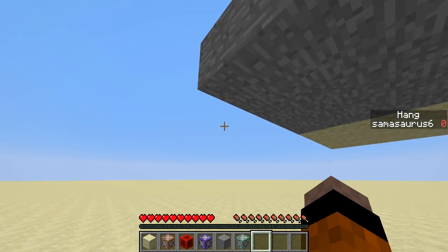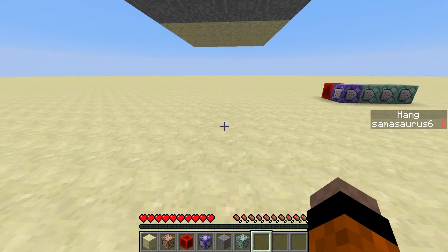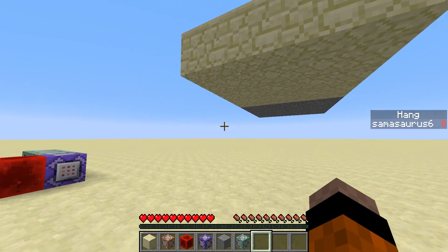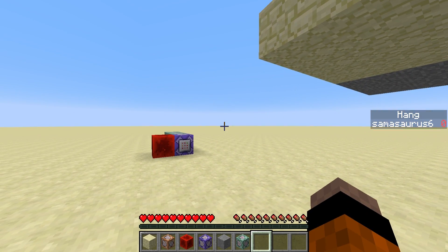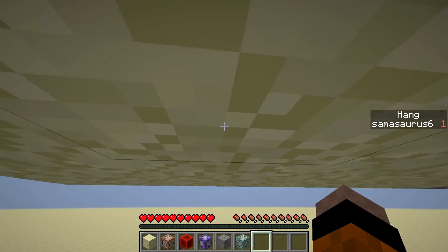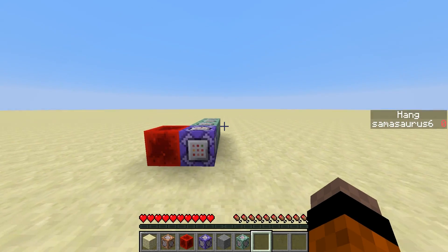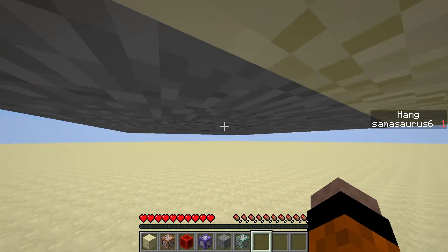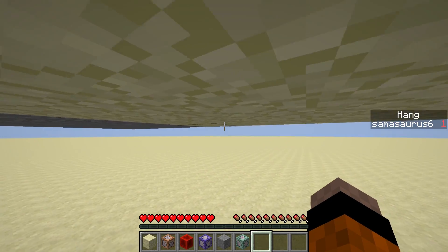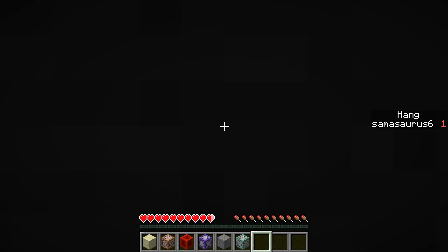There is one tiny problem, and that's a change also introduced in 1.9 — the fact that sneaking now changes the size of your hitbox. This means if you have the levitation effect and you're underneath a block and you shift, you'll actually go up into the block and start taking damage. Obviously that's not great, so we're going to make it so that shifting will make you fall, which is actually a nice feature.